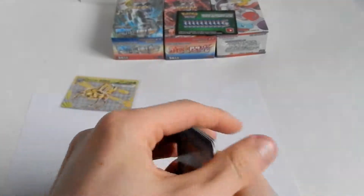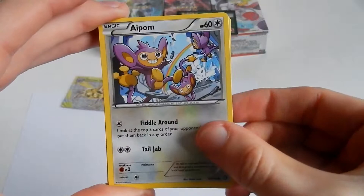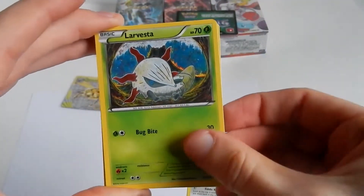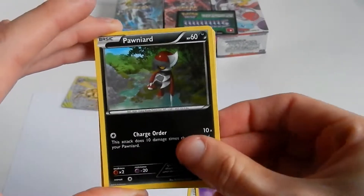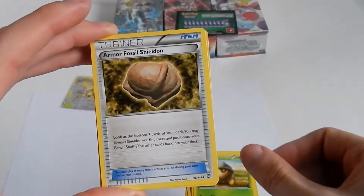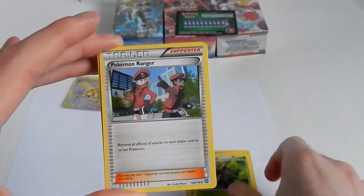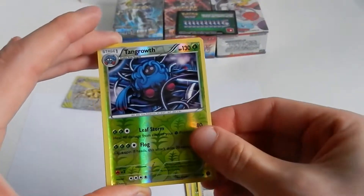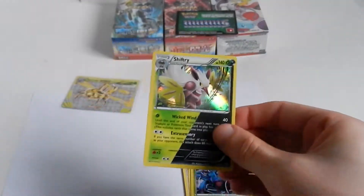Aipom, Luvdisc, Drifloon, Ponyta, Seedot, Sheldon, Nuzleaf, Pokémon Ranger, Trevenant — just an uncommon. Last card in this pack is a Shiftry Holo.